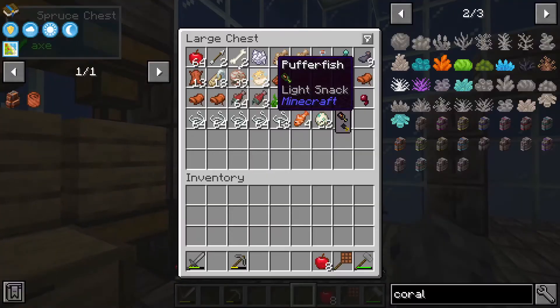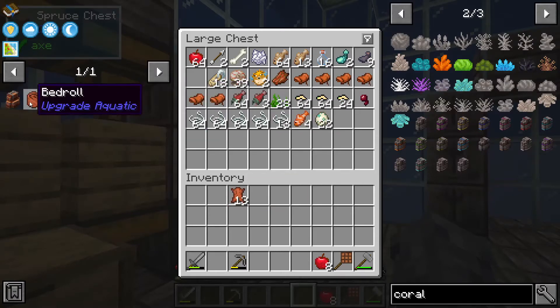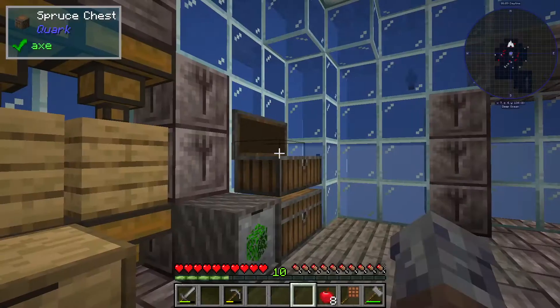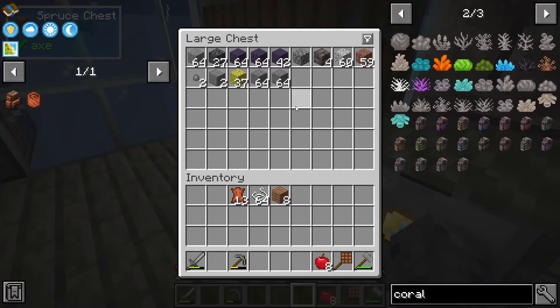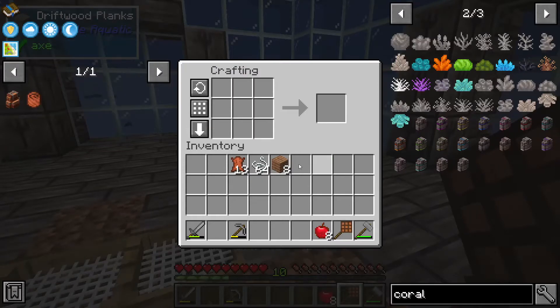Today we are going to want to continue on with our little backpack quest. We're going to need some string, we're going to need some leather, we're going to need some more string, and we're going to need a chest. We got our woods in here, and then building blocks in this chest. Let's go ahead and craft up the backpack.